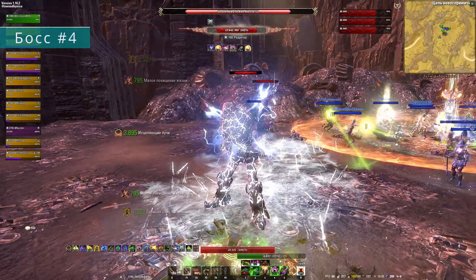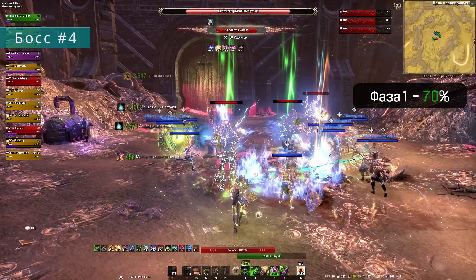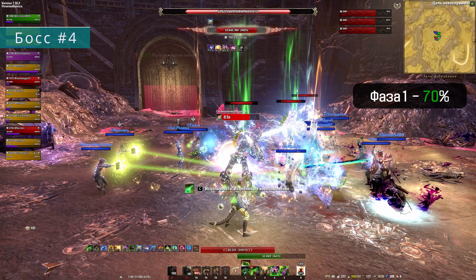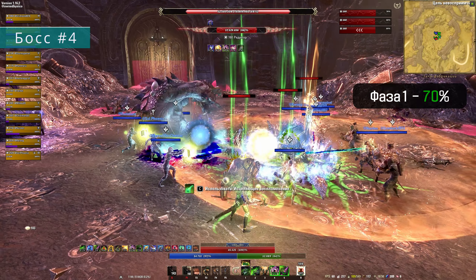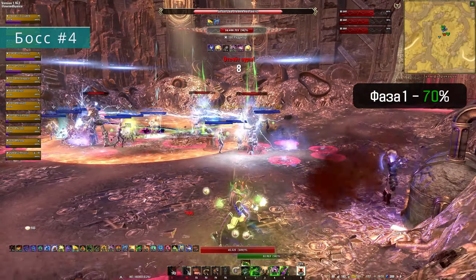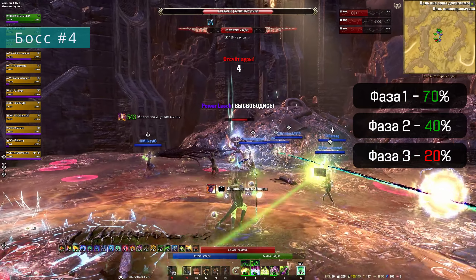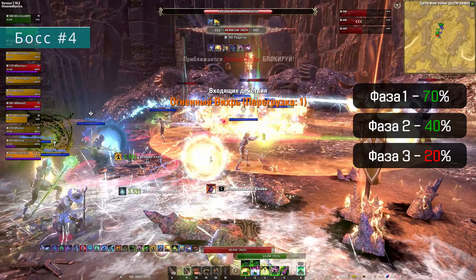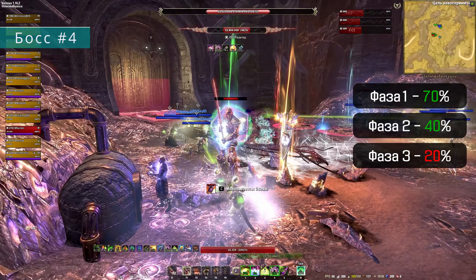Снизить нужно всем троим примерно до 72–71%, после чего танки быстро подводят своих боссов к центральному, а группа вливает максимум урона по боссам, стоящим кучно. На 70% здоровья боссы получат неуязвимость, однако если при этом они соединены разрядом — то есть стоят рядом — их всех оглушит, и по группе стоящей на коленях можно будет очень хорошо надамажить всем троим. Главная сложность этого боя — снимать здоровье равномерно, чтобы механика сработала правильно. Как только они встали обратно на ноги, разводим всё по старым местам и повторяем этот круг ещё два раза — на 40% и на 20%. Если пережили фазу объединения хотя бы один раз — сможете и остальные два, это исключительно вопрос привычки.